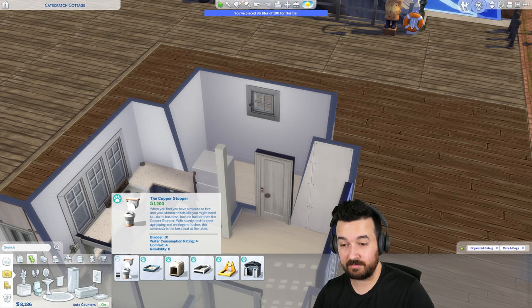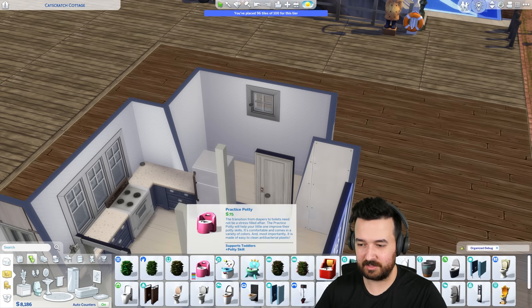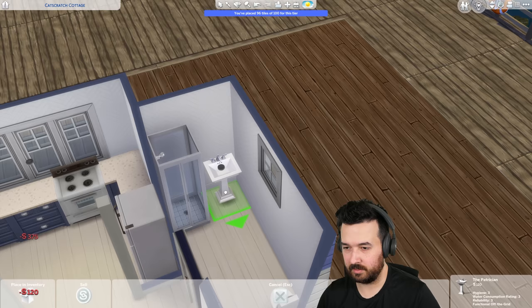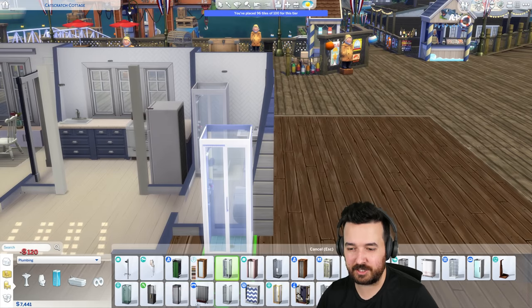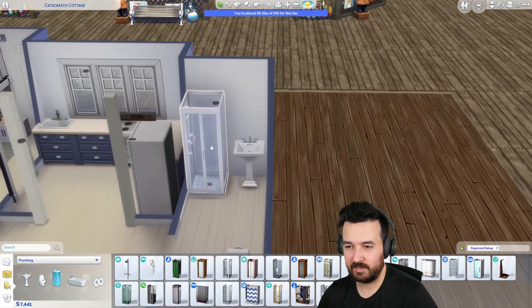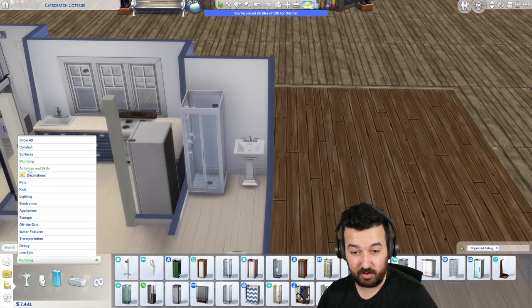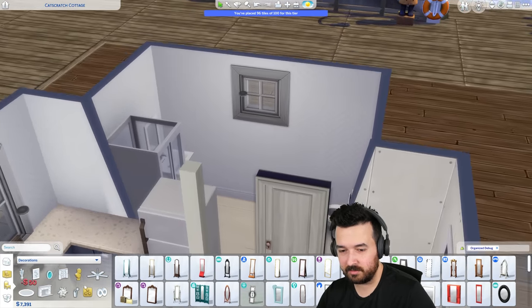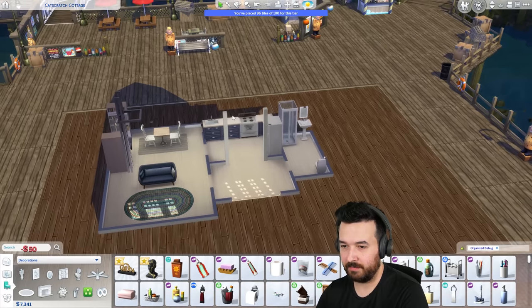Bathroom-wise, I'm not using the cats and dogs fixtures - too expensive. We've got to go cheap, do the bargain basement. I'll get the enclosed cheap shower. I will do a mirror - 50 bucks - there you go. And some toilet paper. Beautiful - bathroom done.